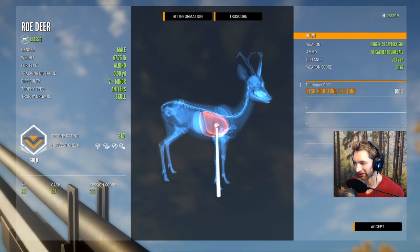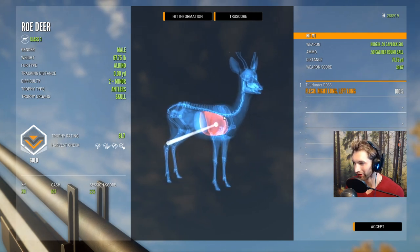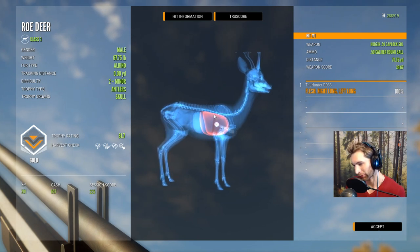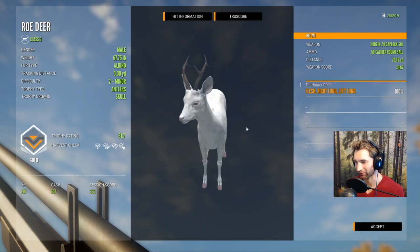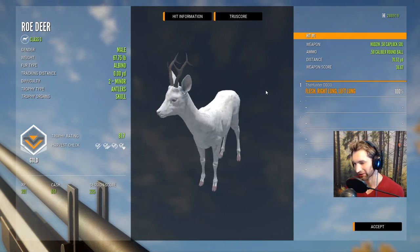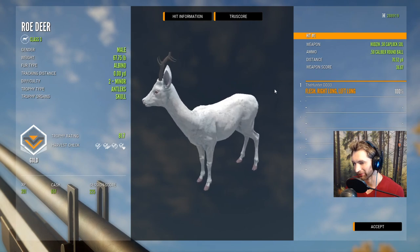Let's take a look at that shot — ended up getting double lung with the 50 cal round balls at 70 yards. Perfect double lung, looks like it went right through behind that shoulder. Oh my god, that is just something you never see.